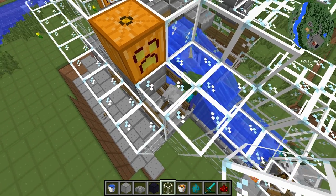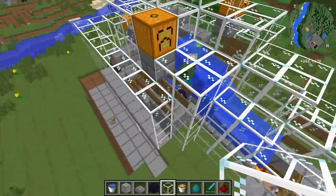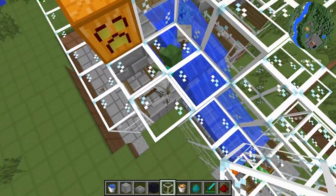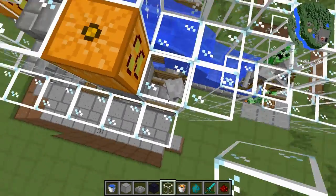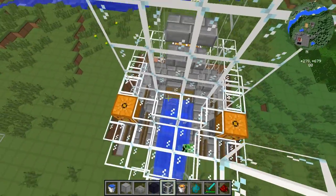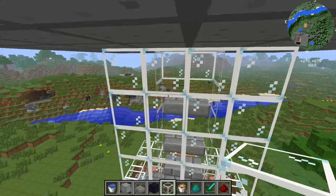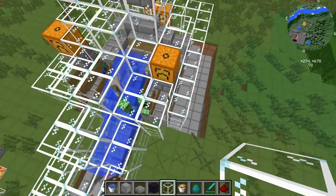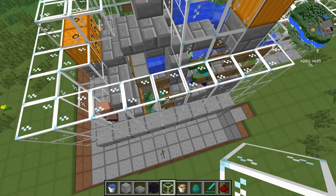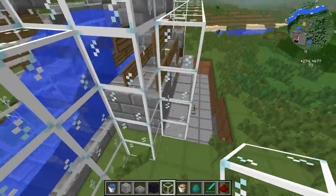A lot of times what happens is the skeleton gets caught between the zombie and the holding area and actually gets pushed in where I don't want it. These little corners here are really the problem areas. I've tried to make them wide enough where the zombies can get by without pushing those skeletons in, but it's still an issue. If I were to redo this design — which I probably will — I was thinking I might make it three wide, with a water channel on either side to prevent the skeletons from getting into these areas. Sometimes a skeleton just wanders in on its own — we don't want the skeletons at the zombie party.